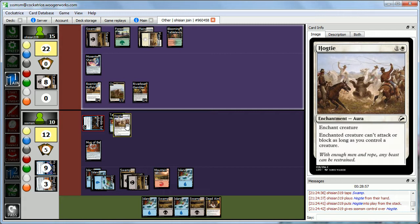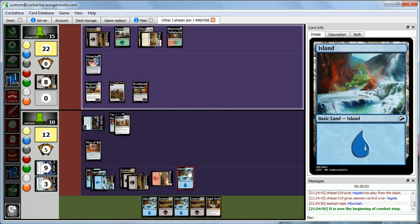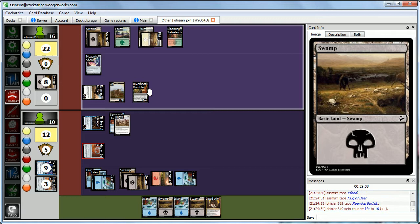Abby goes to combat. We tap her Buffalo with Mug of Beer — she gains a life up to 16. She comes in for 3. This is the longest game ever — we're playing a very removal-heavy deck.